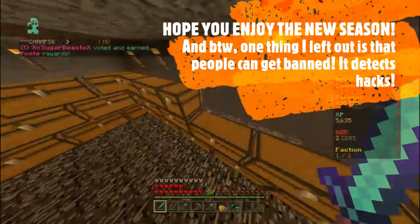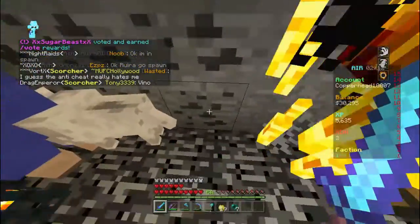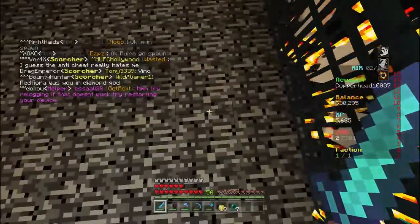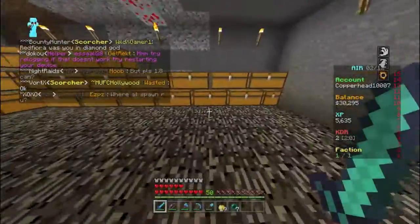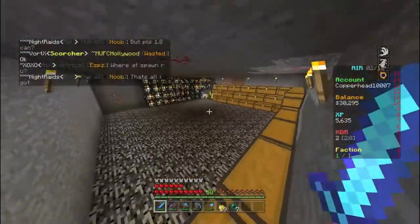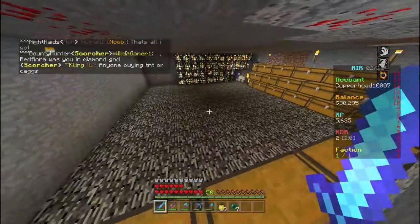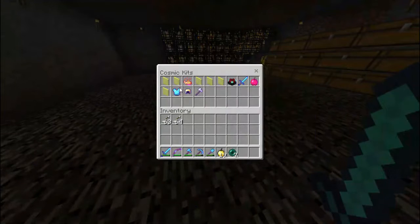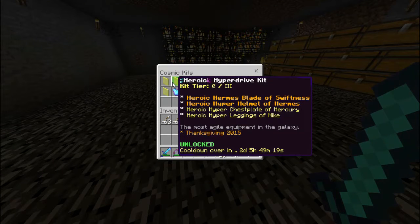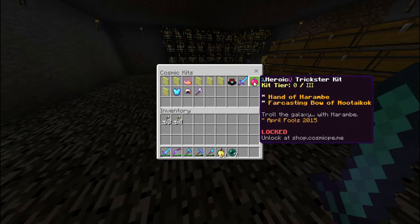Hey guys, this is a sneak peek on a new series coming up. I know I haven't posted in a while - it's because of the reset. I was waiting for the reset to happen, but it's not happening right now. This is my base on the lava planet, and this game is awesome. It's so easy to get spawners. You can get silk touch - I'll show you that in a minute. There are new kits with slash g-kit, and it says kit tier zero out of three. I think you have to unlock it - like you can unlock ranks and stuff. They got new kits that are arcane.